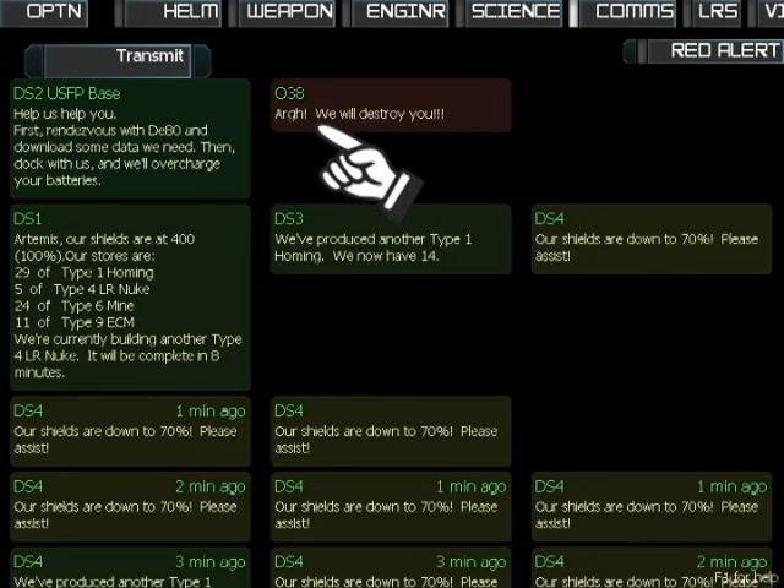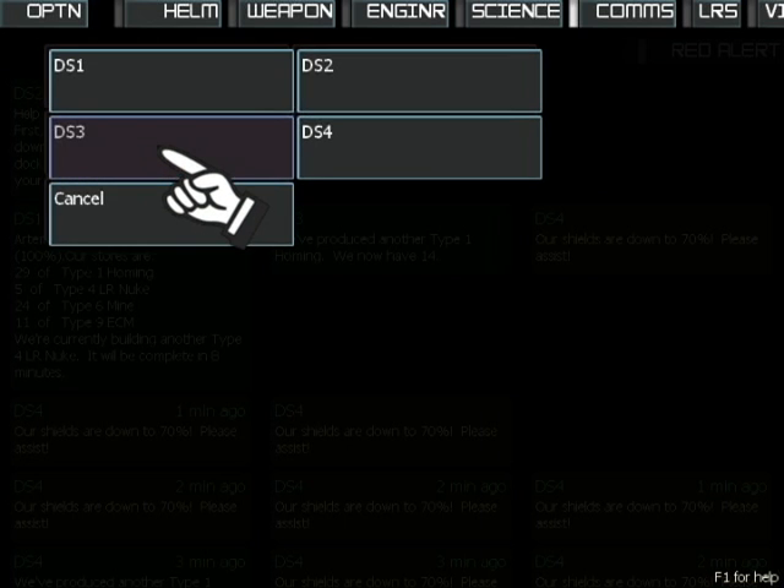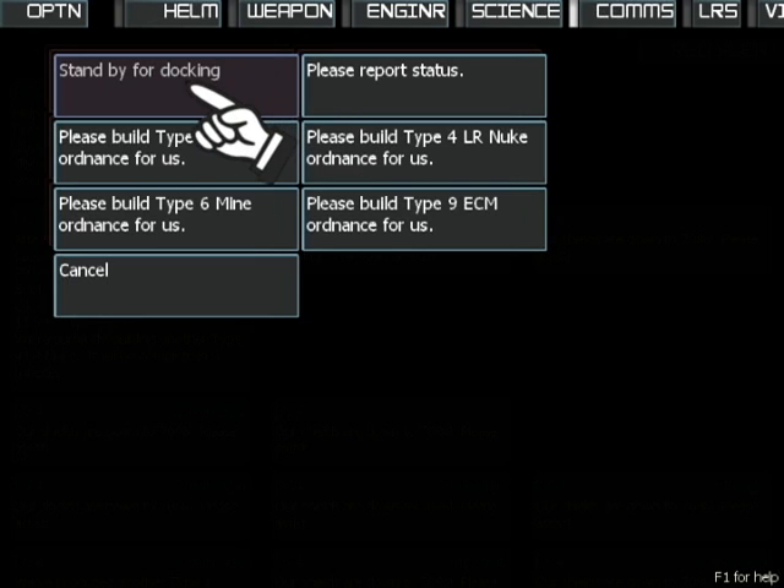That taunt worked perfectly. O38 is now moving towards your ship in a blind rage — at least for a few minutes. You can also talk to a station to inform them when your ship is about to dock, and you can order the station to build a specific type of torpedo.